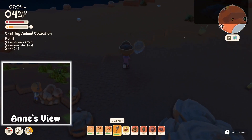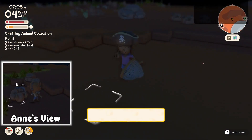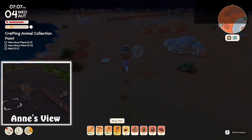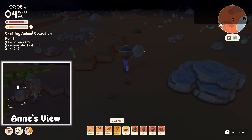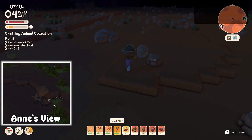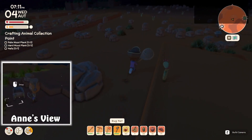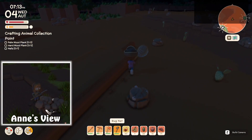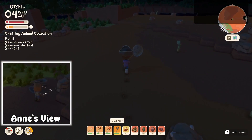Come here, cricket or grasshopper or whatever you are — a black cricket. Star is this direction. Do the shiny stones... they're not things to sell to John, are they? They're just the ones you shove in the little grinder, aren't they?